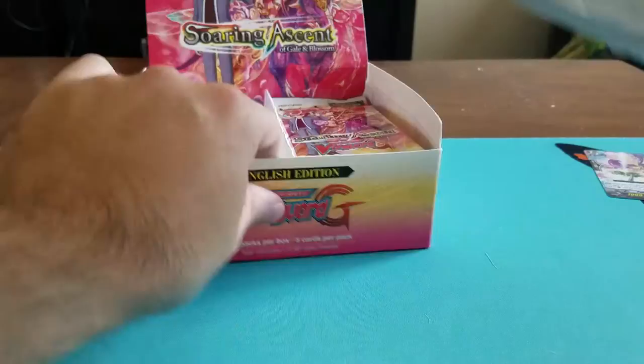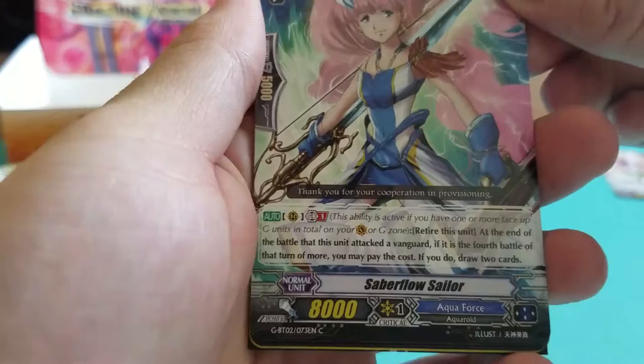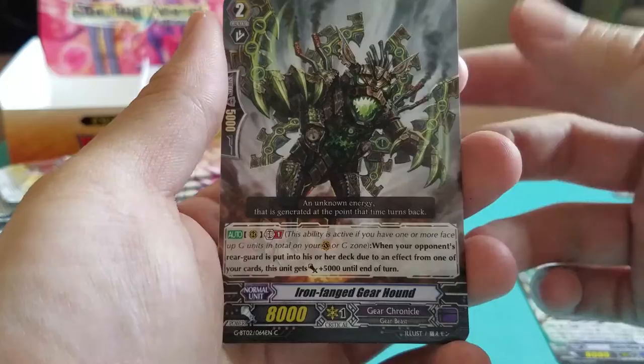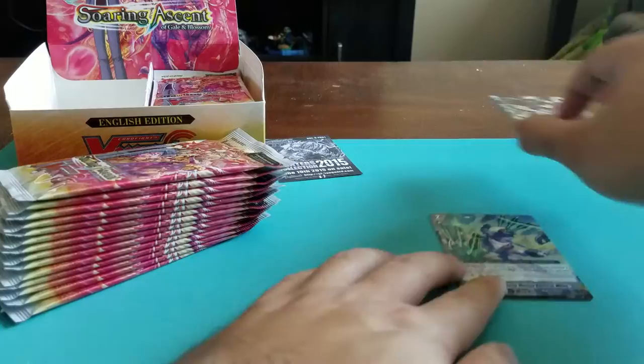Start off with the left side of the box. Let's open her up — five cards per pack. Will we get the secret GR? Who knows, it's all a game. We have Saber Flow Sailor, Iron Fanged Gearhound, Sleepy Tapir, Steam Maiden Jusil, and our first rare: Blue Storm Marine General Miles of Aquaforce.